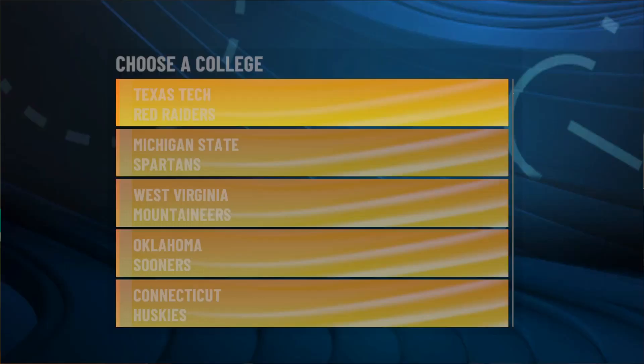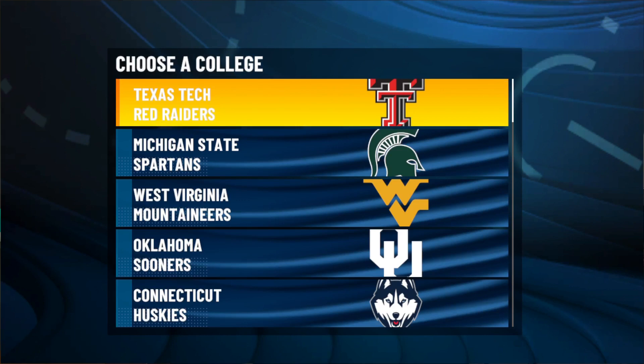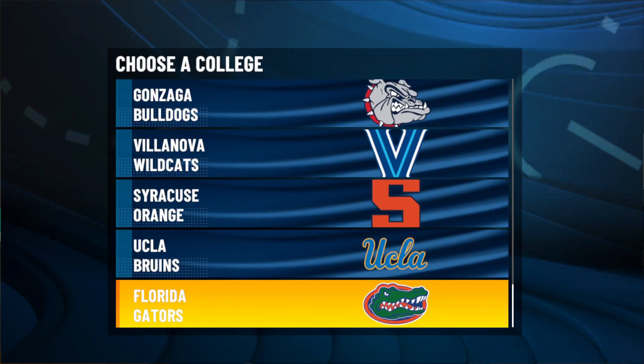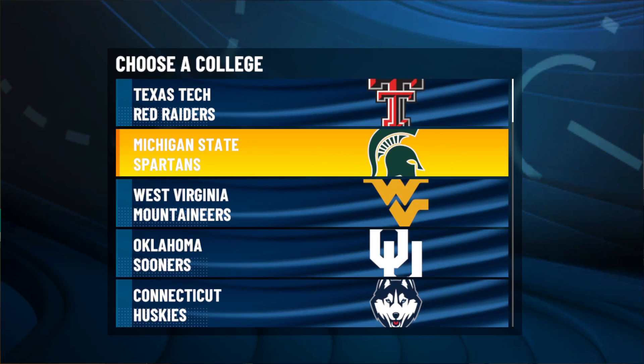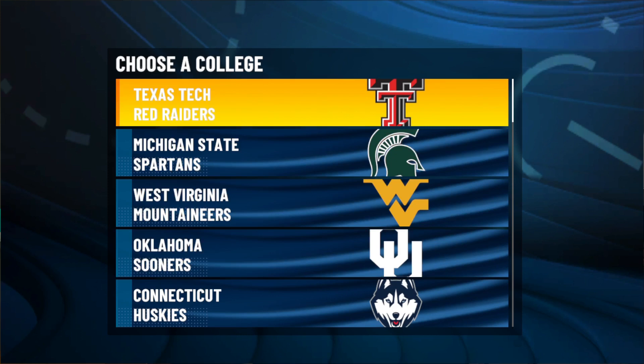Here we are able to choose the college for the first time. We've got Texas, Michigan State, West Virginia, Oklahoma, Connecticut, Gonzaga, Villanova, Syracuse, and UCLA. We're down here with the Florida Gators — I'm an FSU fan so I'm definitely not going to be a Gator. For a small forward just trying to make it and put a college team on his back, I'm going to go with Texas Tech.